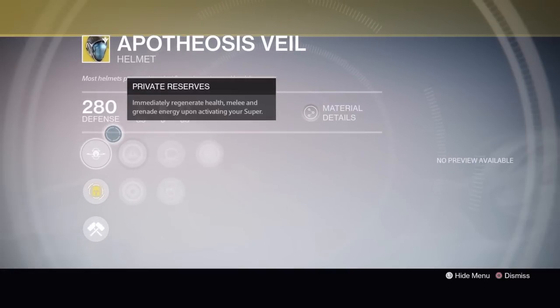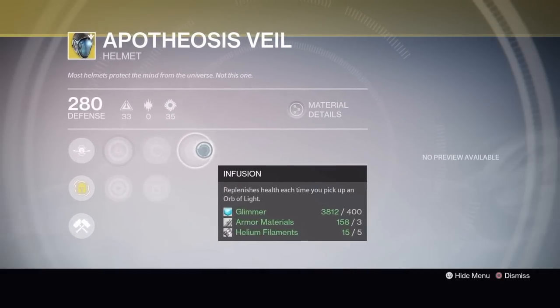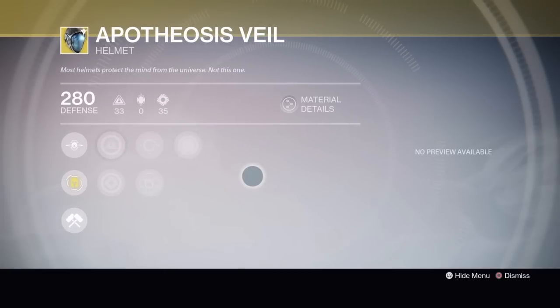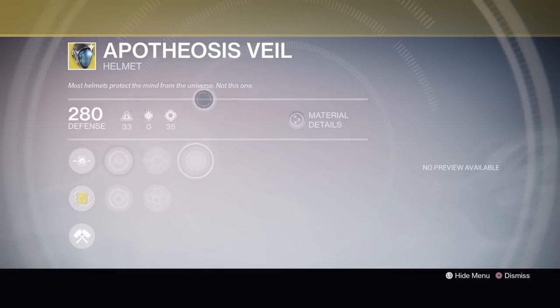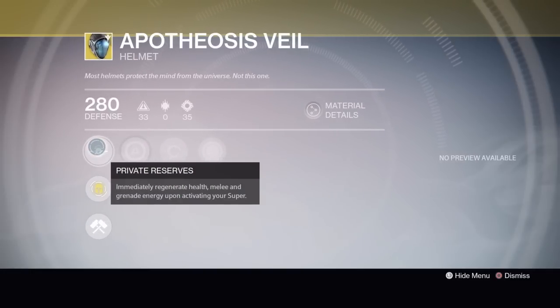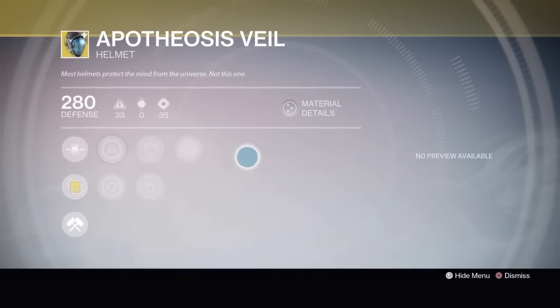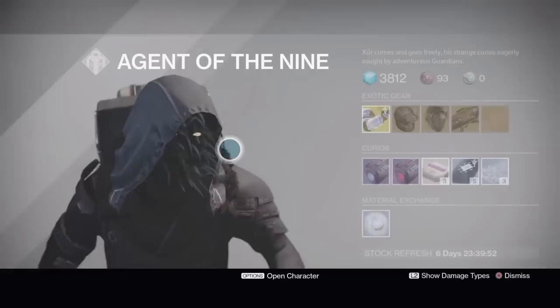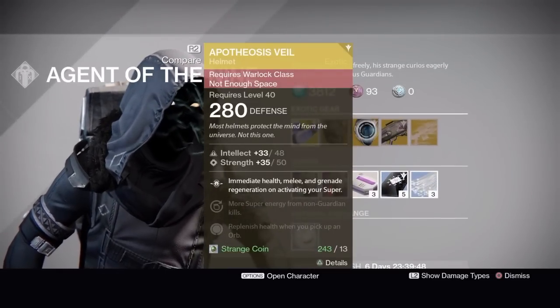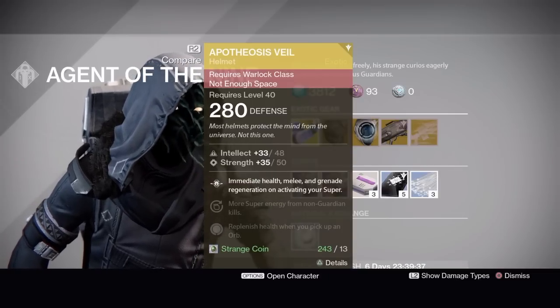This would have been an amazing helmet in Year One - especially for Crota. It's basically double duty anywhere your health doesn't regenerate, especially with Infusion. In areas where you're getting beat up a lot, like in a Nightfall, you can pop your super to regen all your health, or pick up an orb to regen health. Very useful in tight situations. It was an amazing helmet for the end of Crota and hard mode content where health didn't regen.